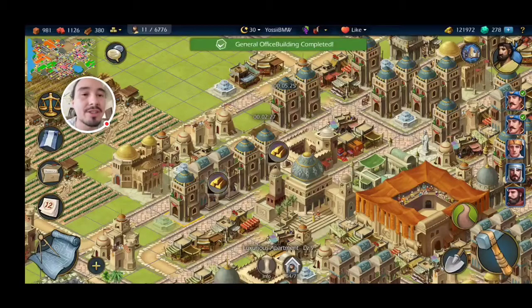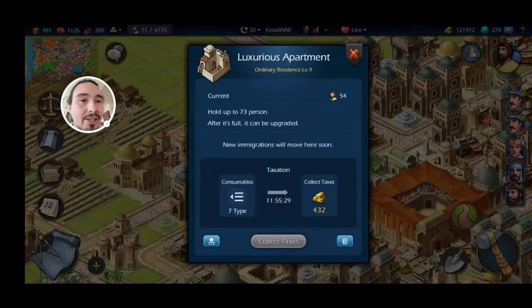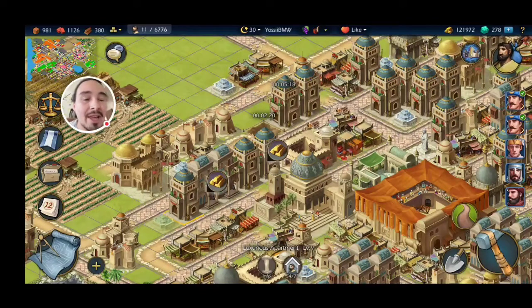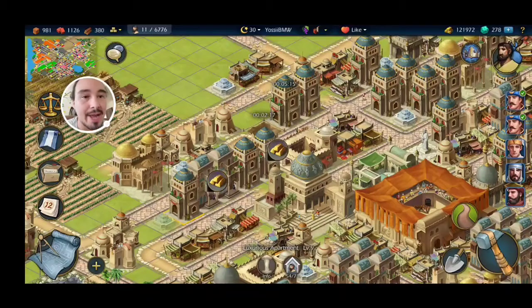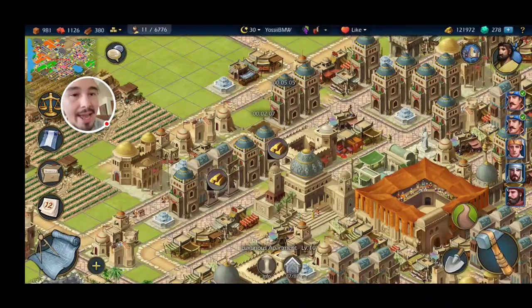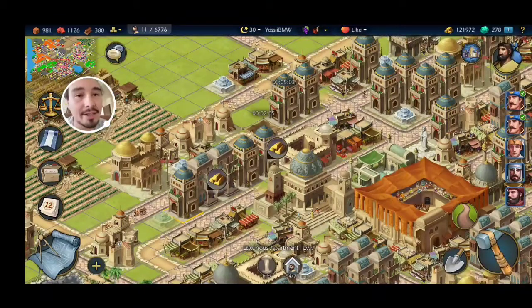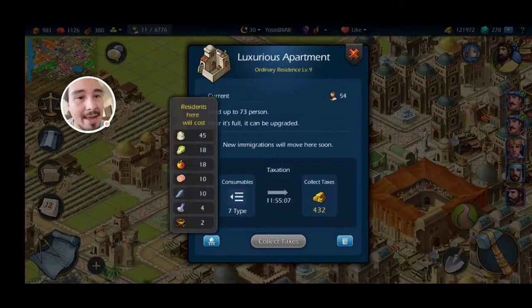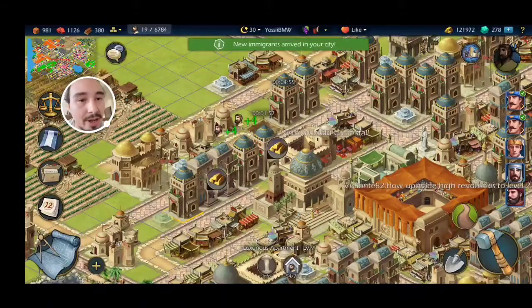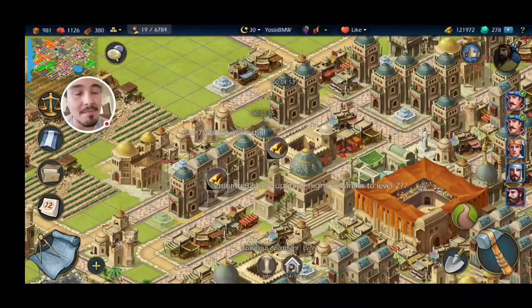I've started the general office. Clicking info shows 'new immigrants will move here soon' — so I made this building happy. The reason neither of these buildings were happy and they were stuck at 54 is that 54 is the population cap if you don't have a general office. Now that I've got a general office right there, this is going to be happy until the next cap is met, and this will allow me to upgrade this building.